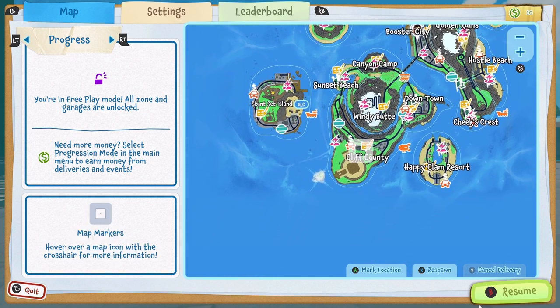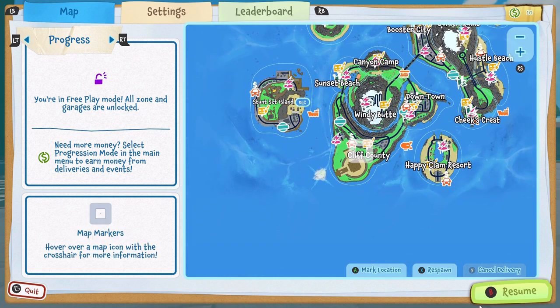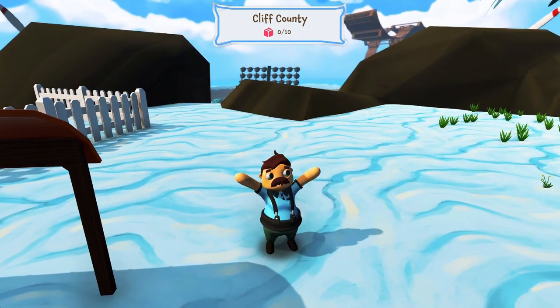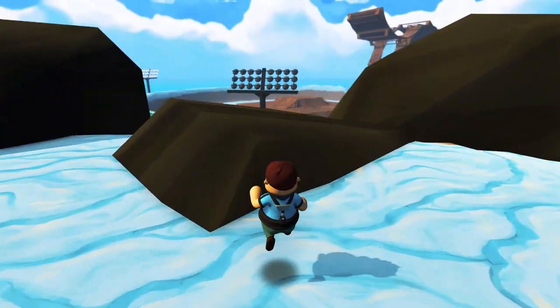This is where the Cliff Cavern's secret is, hence the name. From here, you're going to press respawn once you're hovering over Cliff Country. You're going to respawn right here, and you can see behind us there are some cliffs — and this is where we are going to head.